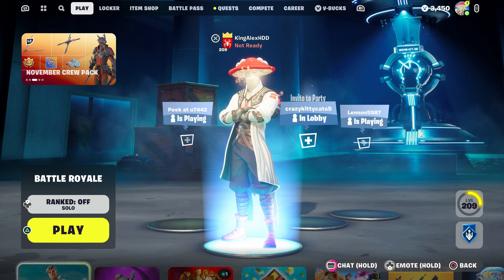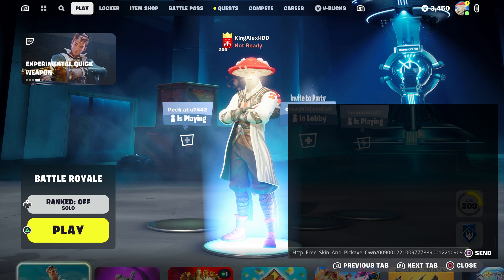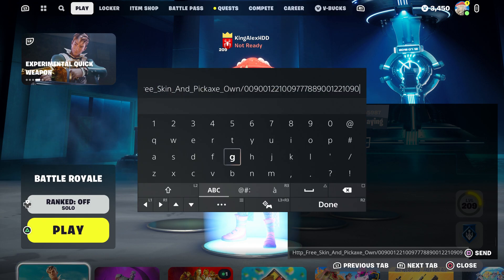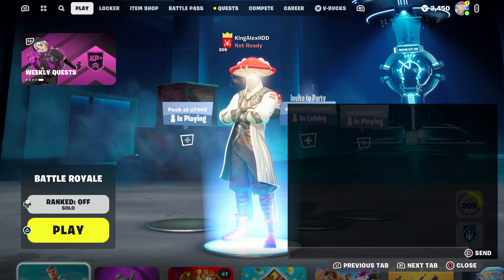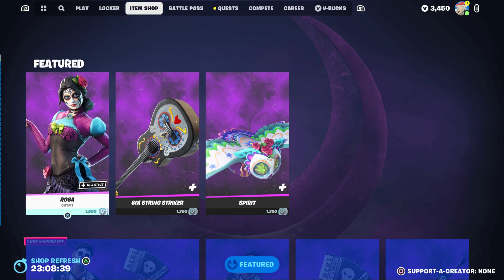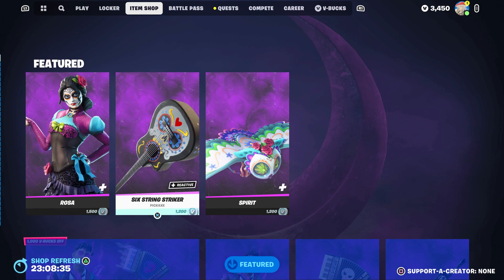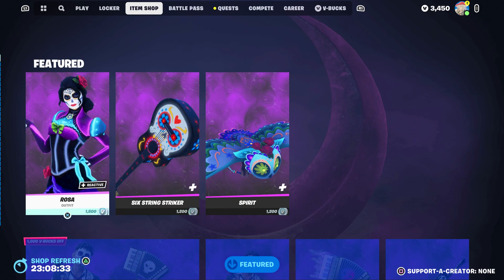You're gonna wait until it comes back. As soon as it does come back, I'm going to tell you what you need to do next. We are going to take it out, press done, and then click send again. Then you guys can close it. Then come to the item shop, hover to the skin, and then hover to the pickaxe next.